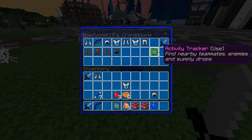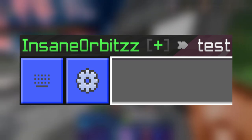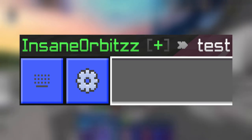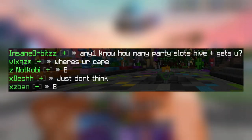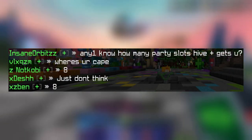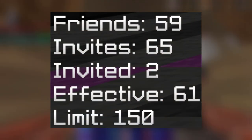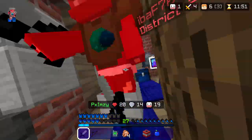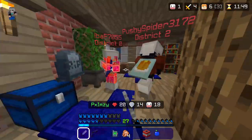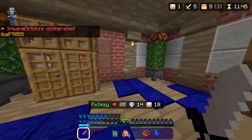Another perk is having a green name in chat and above your head, standing out from the regular white or grey name depending on your texture pack. You also get access to double party size — reportedly eight players — double friend slots, giving you 150 friend spaces instead of 75, and double map vote power, meaning your vote counts as two votes.